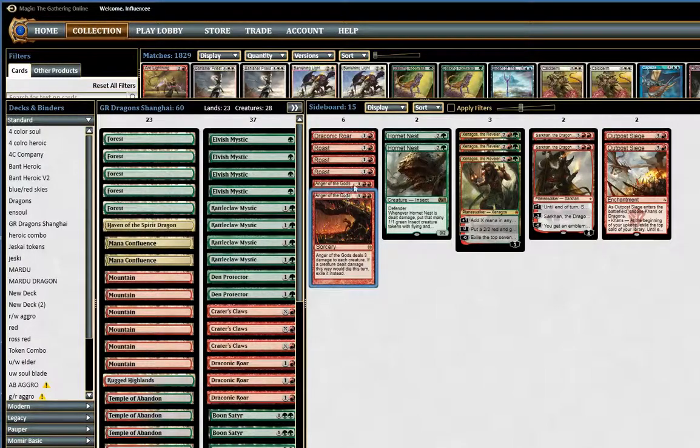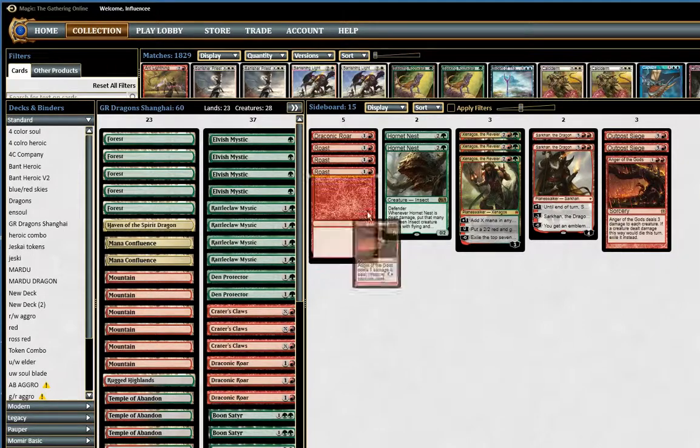We have 2 Anger of the Gods against really fast aggro decks and the Megamorph decks. This will exile all those pesky non-Megamorphed Deathmist Raptors and Den Protectors. It's a very strong card.